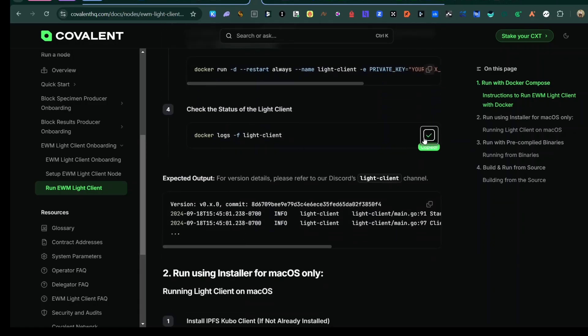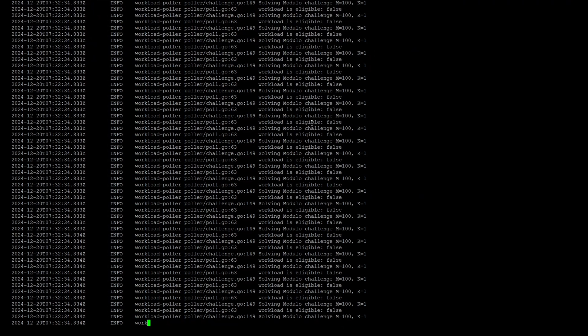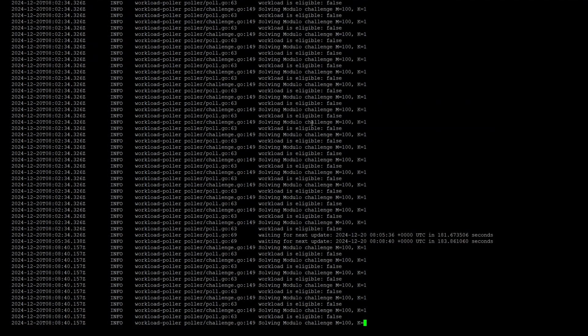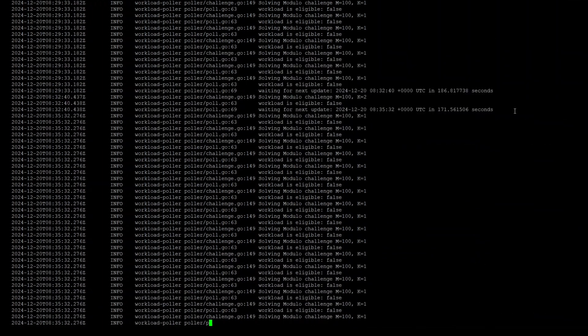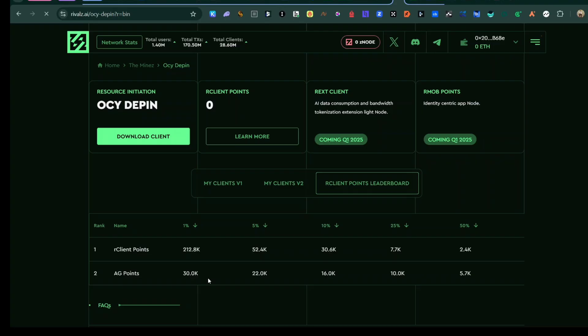I'll now check the status of my Covalent node to show that it's running alongside Rivals. Keep in mind you cannot run this Covalent node — it's whitelisted and I'm one of the 15,000 selected people, so it's not publicly available right now. You can see my Covalent node is running alongside my Rivals node. Typing 'screen -ls' again confirms that 'rival-cli' is still listed and active.